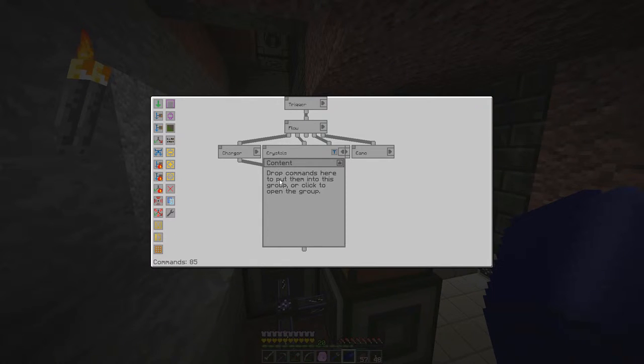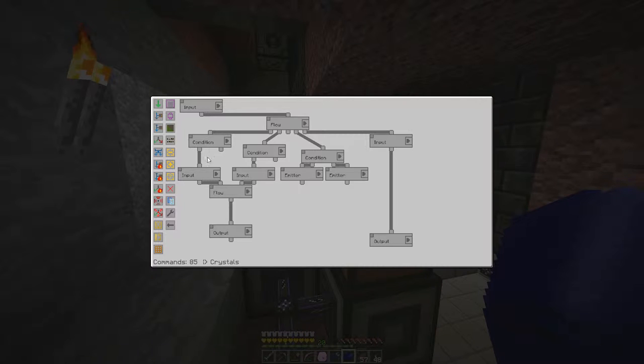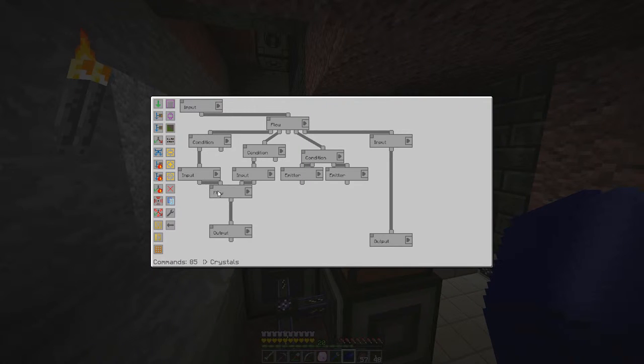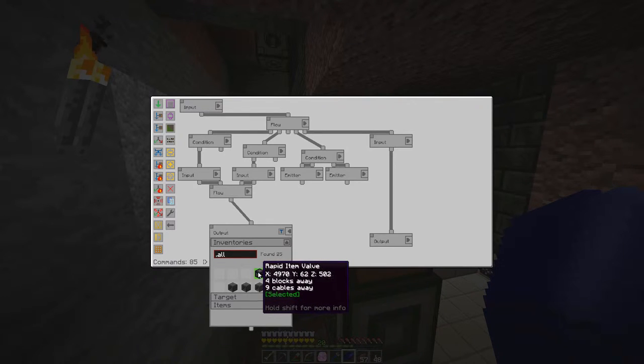Next is the crystals group. For Fluix building, we send nether quartz, charged certus quartz, and redstone into the water in the center of the crystal growth accelerators — the accelerators aren't needed for Fluix, it just needs to be water. Once we've confirmed we have the items, we grab them and send them to the item valve, which puts them out into the water. We also handle nether quartz seeds, certus quartz, and Fluix seeds the same way.